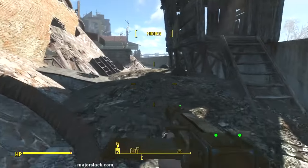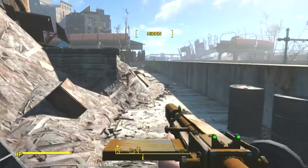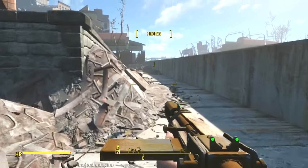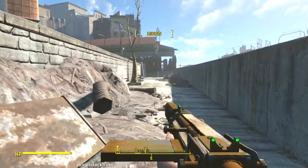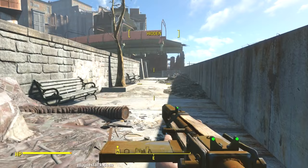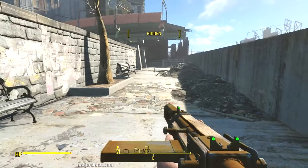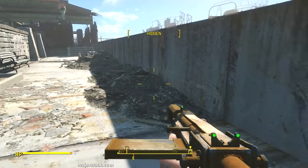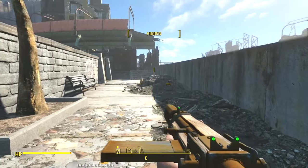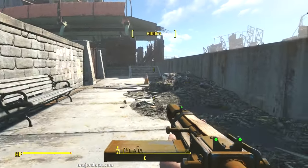Proceeding cautiously — head along here, stick to the wall. Right around here there may be a couple of mines, so tap your VATS button a lot. Just tap, tap, tap, tap — tap your VATS button to try to spot those mines, because your VATS will spot mines for you. It looks like there's no mines this time.